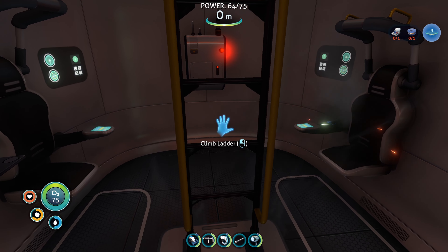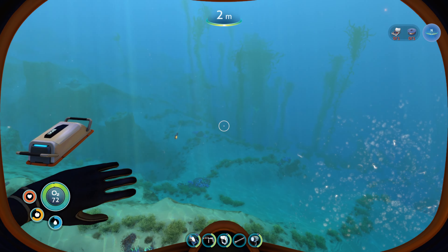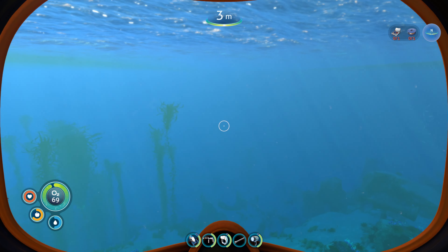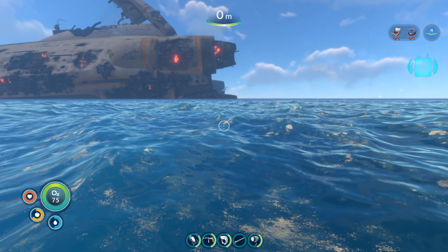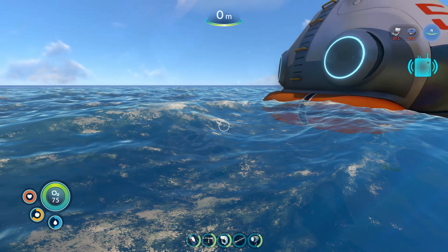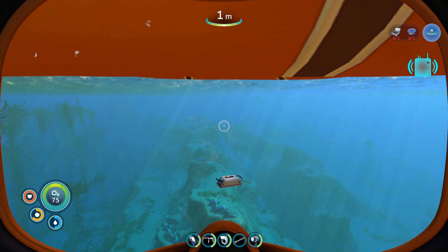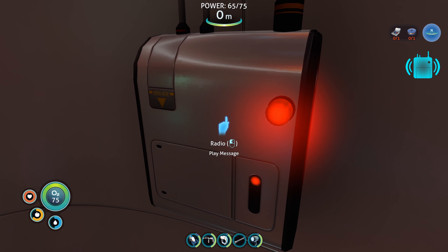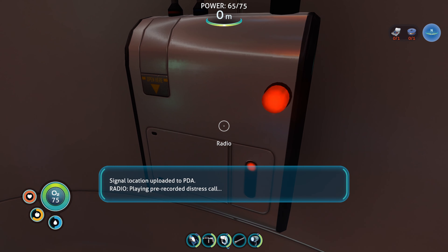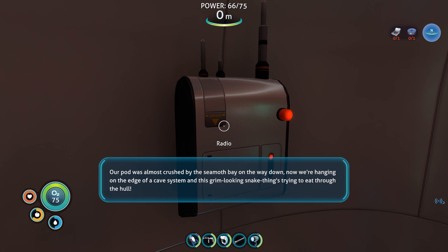Base pieces. I thought we would already have the ability to craft specific rooms, but this is probably what I'm looking for — the multi-purpose room. Apparently I need to scan these first — it says zero out of two. So I guess I'm going to need to scan stuff. Maybe trying to work towards the compass is not a bad idea — we need a bit more silver for that.